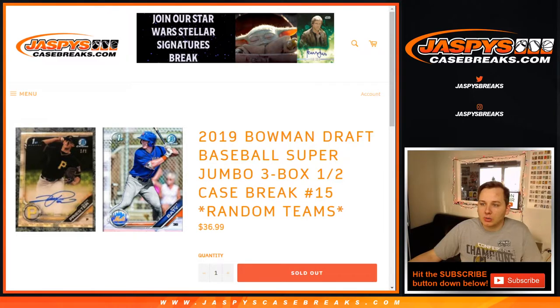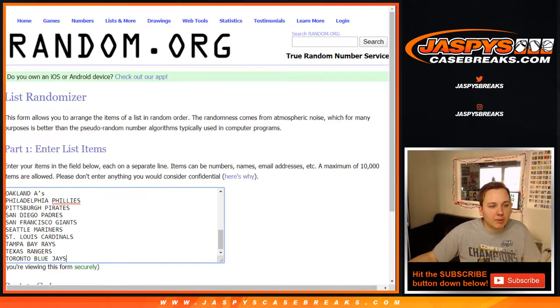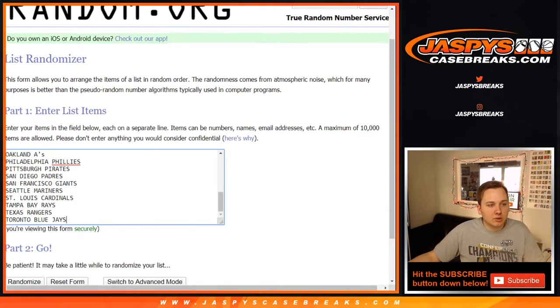The first thing we're going to do is randomize the list of names and teams. We're going to go 8 times. Remember, the Nationals don't have any cards in this set, so we take them out. All other 29 teams are in.